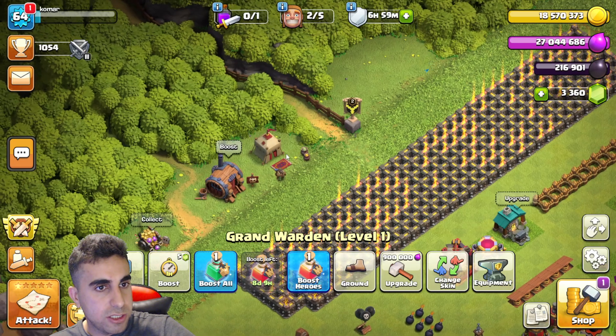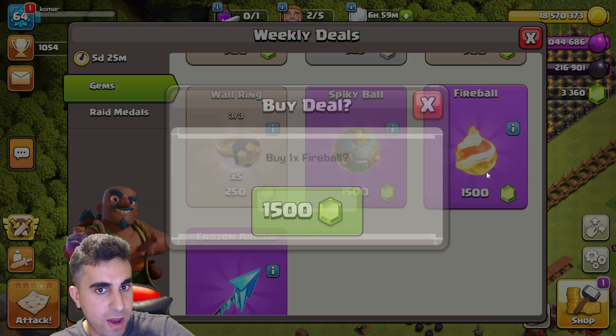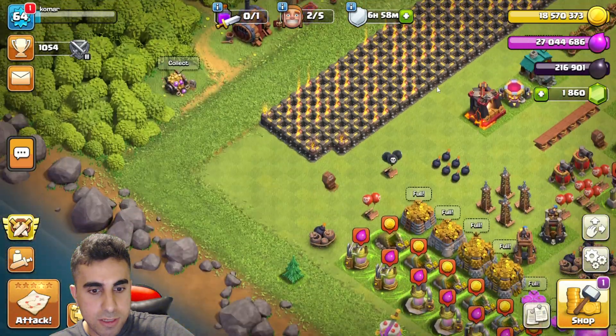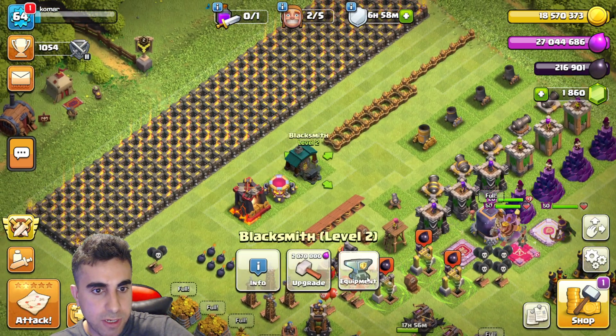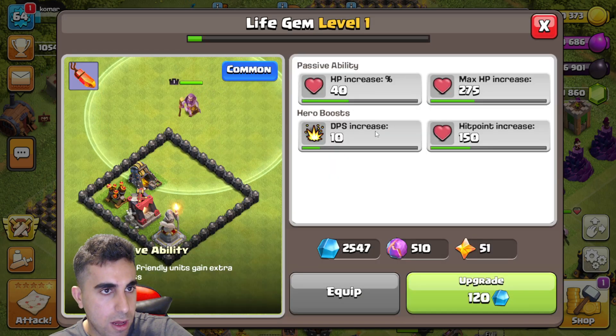Now we go over to this section, click on the Fireball, and buy the Fireball for 1,500. There it is — Fireball is successfully unlocked. Now we go over to this section and give it the equipment and put it on.